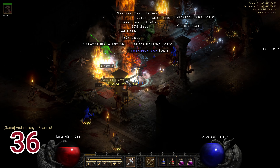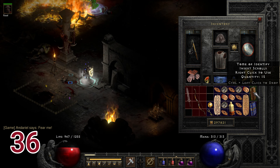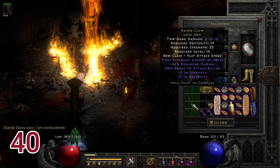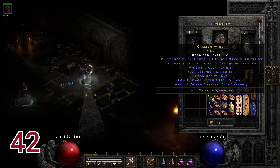On run thirty-six, an ethereal Atlantean with plus two to Paladin skills drops. On run forty, Inferno Belt drops, along with what feels like the twentieth time Captain's Seal drops, and Raven Claw drops. On run forty-two, from a random mob, Carrion Wind drops with plus 121 defense versus missile and plus 55 poison resist.